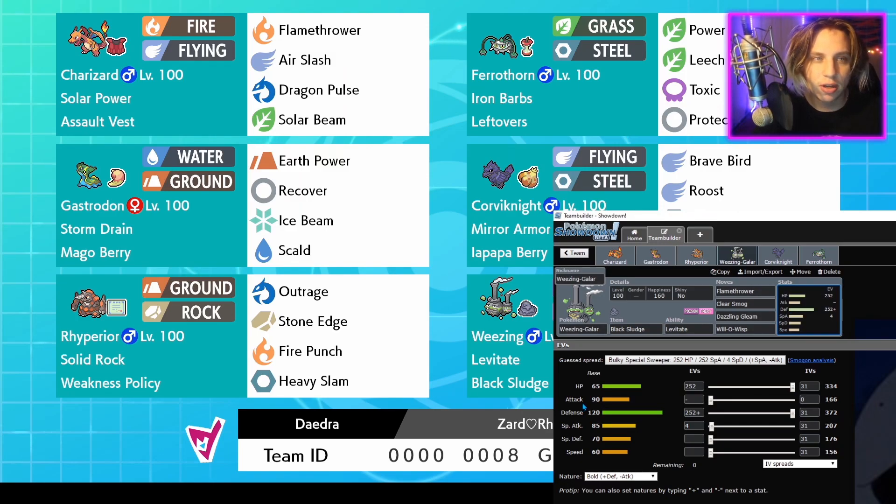Coverage for Charizard - Gastrodon is good, and Wheezing is good coverage too. If there's a Tyranitar, Wheezing has an amazing Defense stat since a lot of Tyranitars run Special sets. Wheezing also helps cover Gyarados, and you've got Will-O-Wisp on Wheezing for physical Tyranitar. For Mimikyu, Wheezing is there as well. We also have Corviknight to cover Mimikyu - Mimikyu is really annoying. For Rotom-Wash, all my moves aren't very effective against it with Gastrodon, but we have Ferrothorn too, to go against Rotom-Wash.